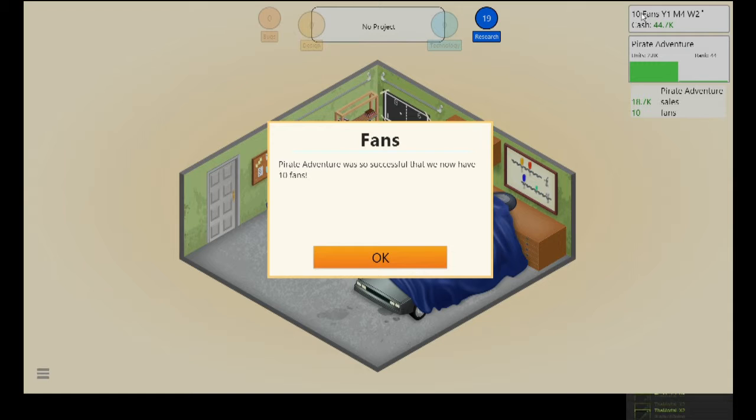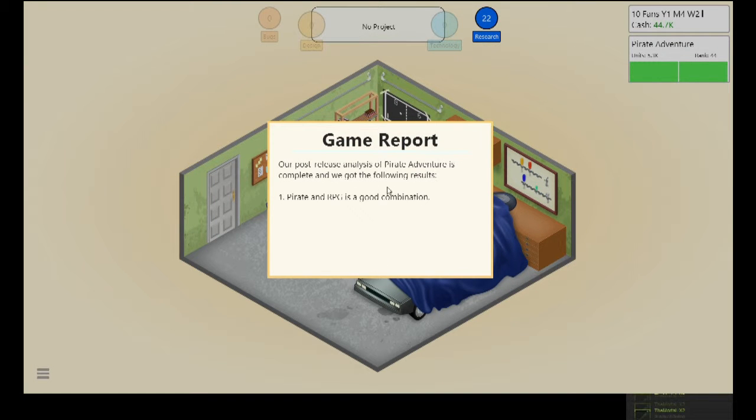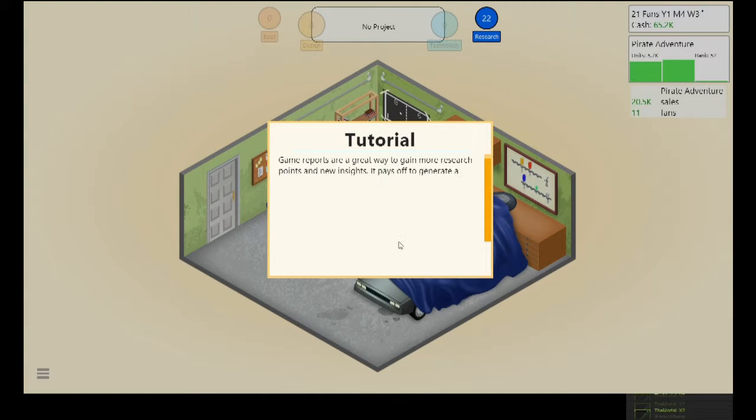Looking at the sales graph: this shows how many fans you have — currently 10. You can gain and lose fans. This is the year count — we're on year one. Here's the cash, the sales chart, and fan and money earnings. We finished the report: pirate and RPG is a good combination, and world design is very important for RPGs next time.